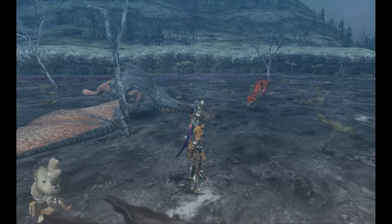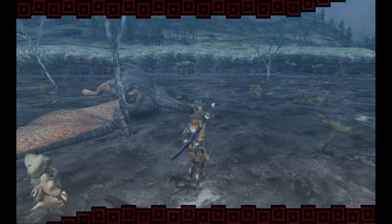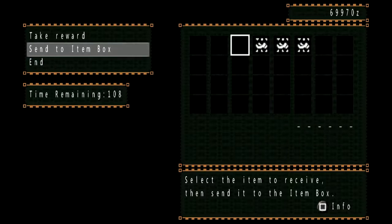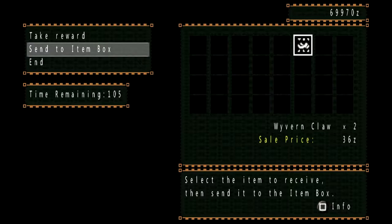Job done. First monster of the day done. We have the poison sack, poison sack, and a rubbery hide — I did say it was made of rubber. These are really useful for making armor pieces and for making the weapons as well.